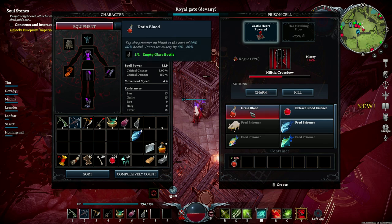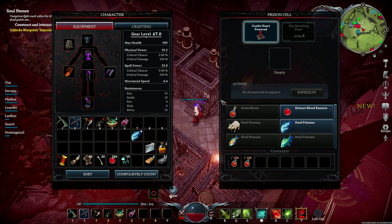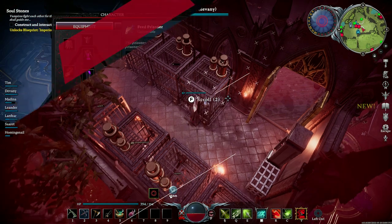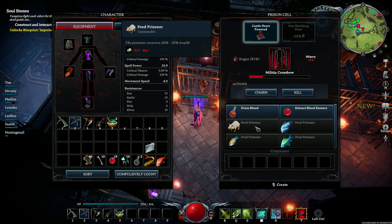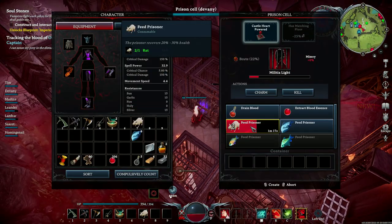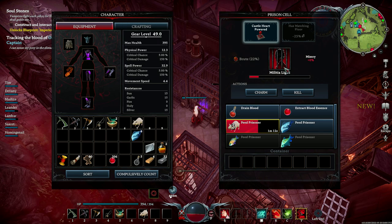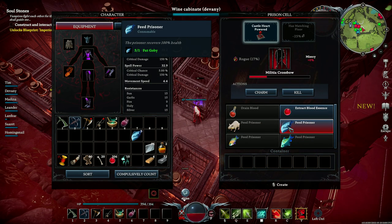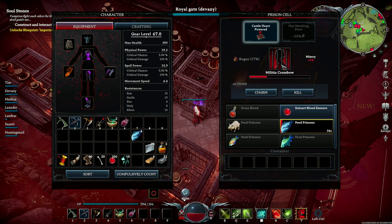When you imprison a new target, their HP is low as a result of the vampire charm, so make sure to feed them first — that's the only way to heal them. There are only a few food options: rats, which heal 20 to 30% HP per rat, or the fat gobby fish, which fully regenerates the prisoner's HP bar. Feeding usually takes a while, so I suggest feeding them right before you leave on your next run. When you come back you can safely feed on them because they will be at full HP, saving you some time.